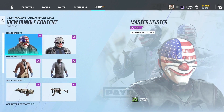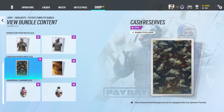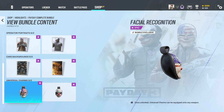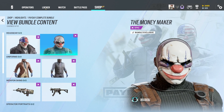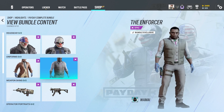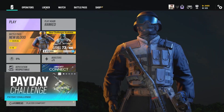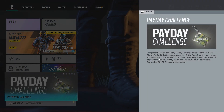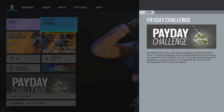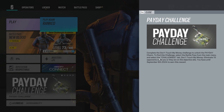Each bundle comes with a new headgear, uniform, a weapon skin, a charm, card portrait, and a card background as well. Each bundle costs 1,944 credits, and you can buy them together at a total of 3,672 credits. This new collab also brings a new challenge you can complete, which is to eliminate 15 opponents while you or they are on objective site, and completing this will give you a new charm as well.